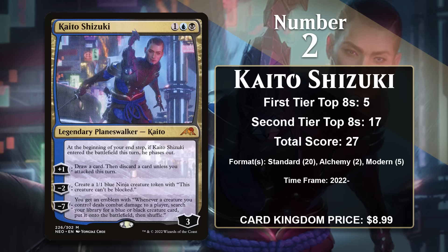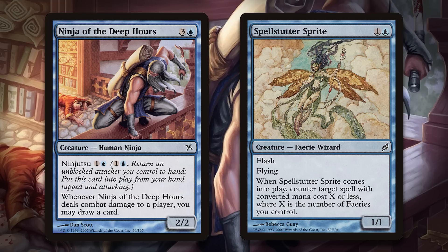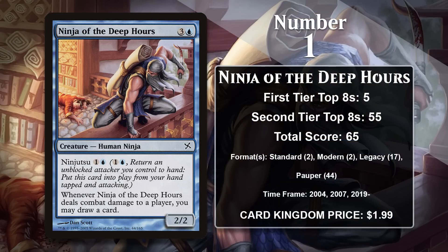And the number one ninja is Ninja of the Deep Hours — the original ninja that draws you a card when it hits your opponent, and can net you a ton of cards if left unchecked. While it has gained some points in Standard and Modern, it has done the most work in Pauper, where it's close to a blue staple. It's gained points in Faerie Tribal, Blue-Red Snow, Mono Blue Delver, Dimir Control, and Deep Hours Aggro decks. These decks also exploit creatures with enter-the-battlefield abilities like Spellstutter Sprite — ninjutsuing one back to hand nets two cards instead of one. Since 2019, it has also seen significant Legacy play alongside Yuriko and Ingenious Infiltrator. While it's still gaining points, Kaito is doing so at an even faster rate, so it'll be interesting to see if Ninja of the Deep Hours can hold on to the top spot.